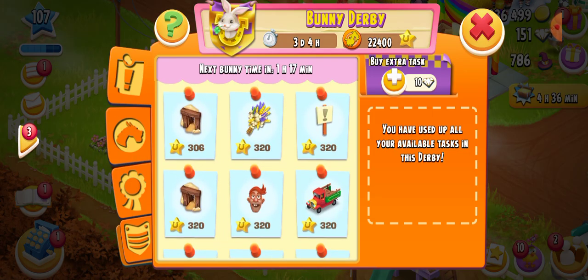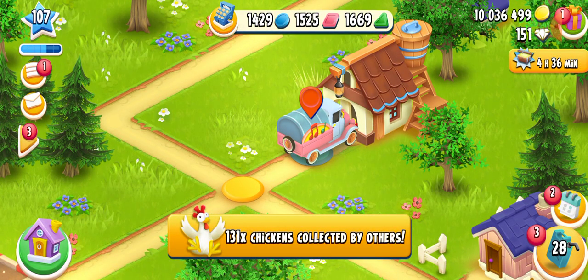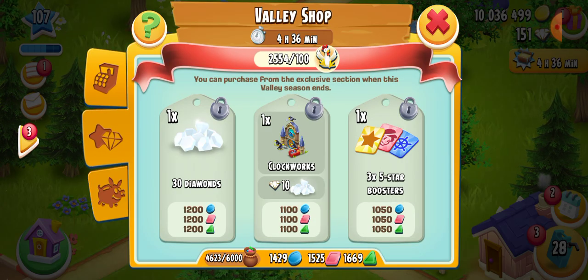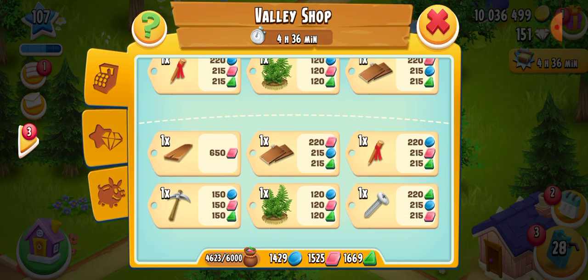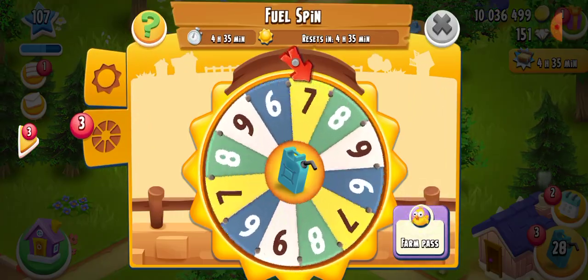Let me check out the valley. We have completed the valley — only four hours and thirty-six minutes are left. We can purchase these things, and we can purchase these after the valley ends also. We need to use these fuel spins.